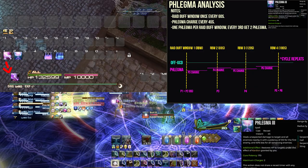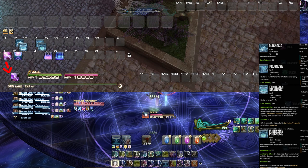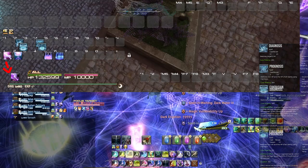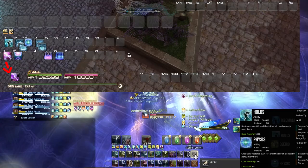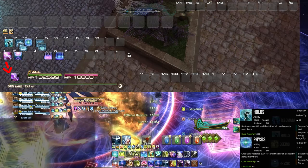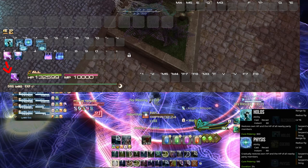The next layer is basic heals. Diagnosis is going to take the Adlo spot, and Prognosis takes the Succor spot. I acknowledge that getting used to pressing Ctrl+1 would take a long time, so I'm keeping Diagnosis on Ctrl+2, which is the Adlo spot — I have different plans for Ctrl+1. Physis is going with Spring Dawn, so it goes right there. Holos is quite literally Fey Blessing, and I'm not putting it on G like I do on Scholar — instead it's going to Ctrl+1, which is prime key real estate. I do see Holos as an essential tool to use often, it costs nothing.